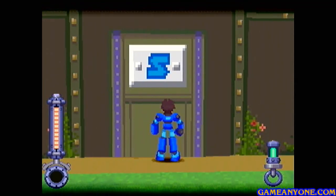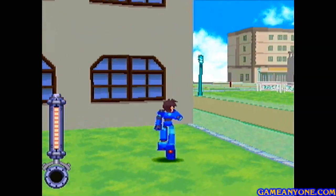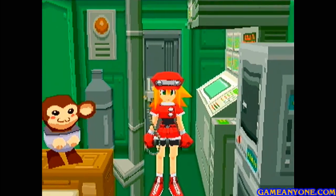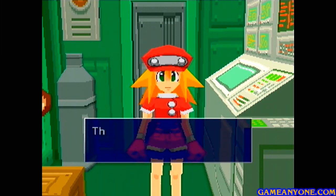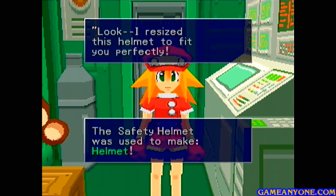So that's pretty much all I wanted to get there. We're gonna go back and have Roll develop some more stuff for us. I could use the walkie-talkie, but it takes about the same amount of time to just walk. Let's talk to Roll — item development. And now she is going to make for us the helmet out of the safety helmet. Go figure, right?